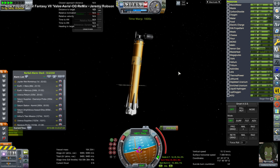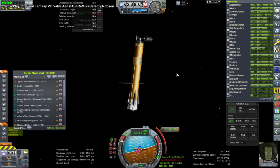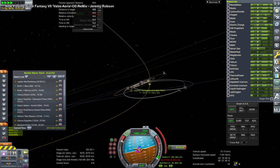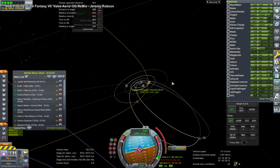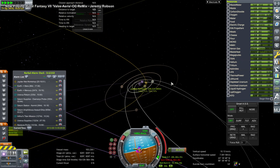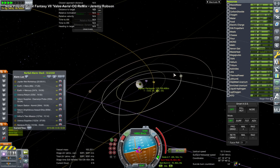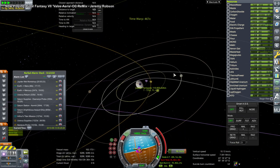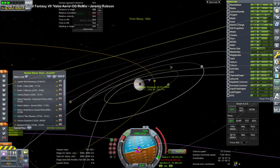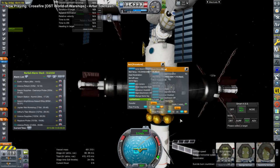Up next, we have Envy Silence here with the Jupiter Wet Workshop — 'wet workshop' referring to the fact that the habitable area was once a fuel tank, the oxygen tank, and it has been converted. It is here adjusting its orbit so that it can approach Jupiter properly, and we want to make sure we're in line with the moons of Jupiter so that eventually Envy Silence can get over to Europa. Europa orbit, not Europa landing.